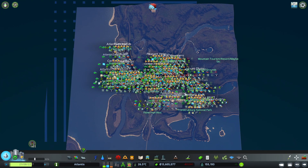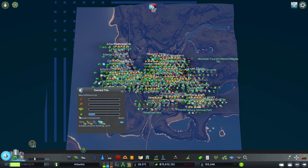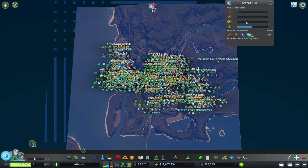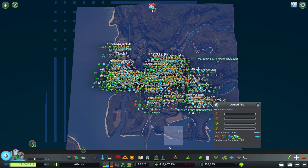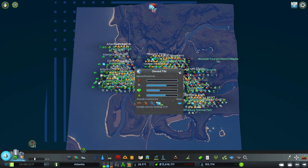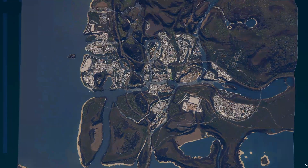That means that when you go to this option, you have all the tiles unlocked. You'll see these little marks in here — don't worry about that, they're not any issues or anything like that. But all the tiles are now unlocked, as you can see. I own that tile and any other tile across the map.